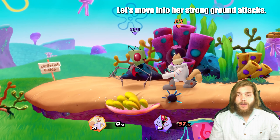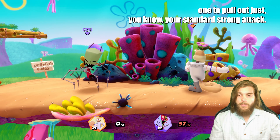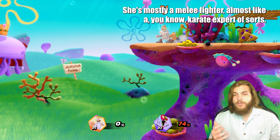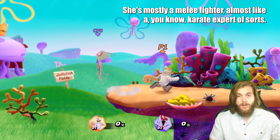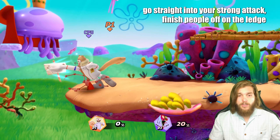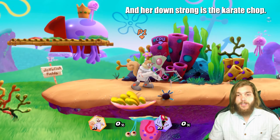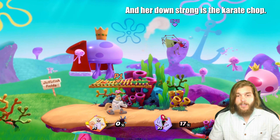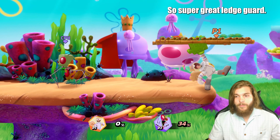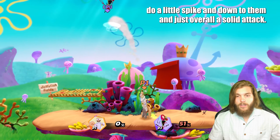Moving into her strong ground attacks — this one is the punch-kick combo, definitely a useful one to pull out. She's mostly a melee fighter, almost like a karate expert. This is one you'll want to combo into: get in some jabs, go straight into your strong attack, finish people off on the ledge with it. Her down strong is the karate chop — super great for ledge guarding. You can get over there, do a little spike down on them, and it's overall a solid attack.